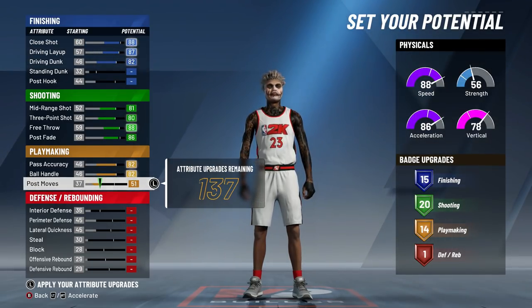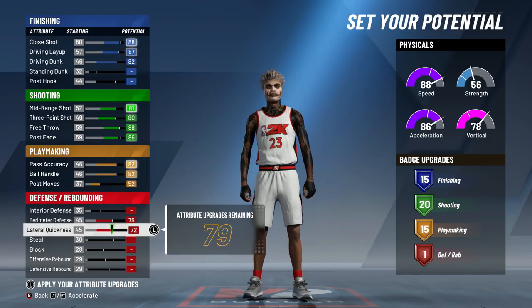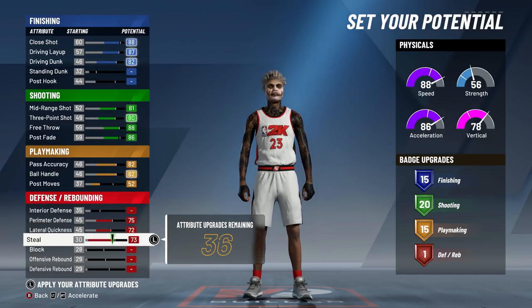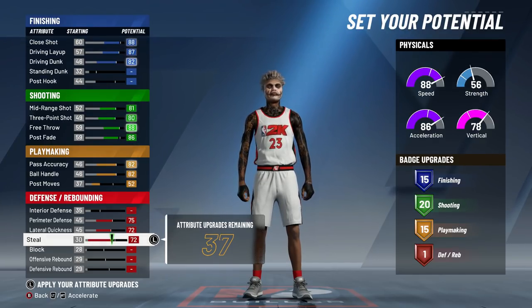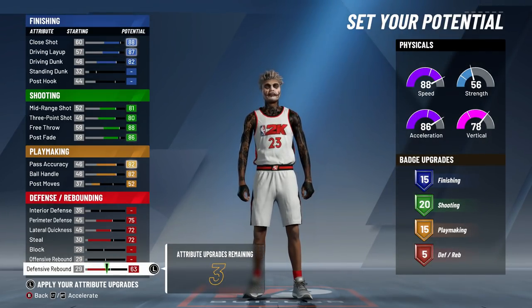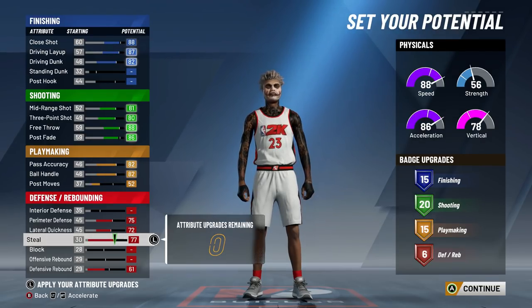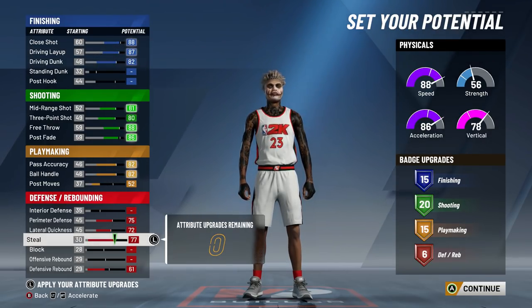For playmaking, move it up to get 15 playmaking badges — that's a lot. Put perimeter defense all the way up and lateral quickness all the way up, as those are the most important defensive attributes for a guard. For steal, we have a 72 — make sure your steal is maxed, I must have bumped it by accident. Keep block and defensive rebound around the same range. Pause or screenshot this — 15 finishing, 20 shooting, 15 playmaking, and 6 defensive rebound badges.